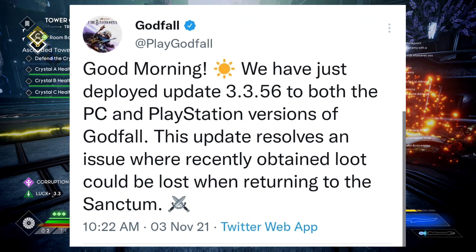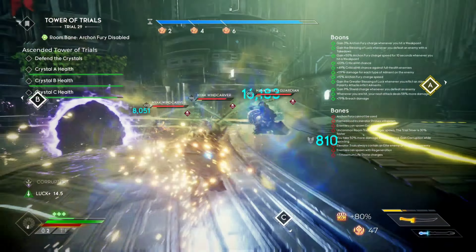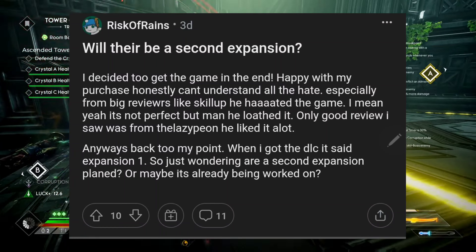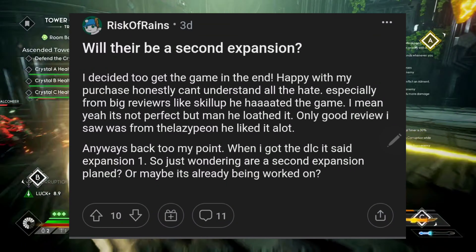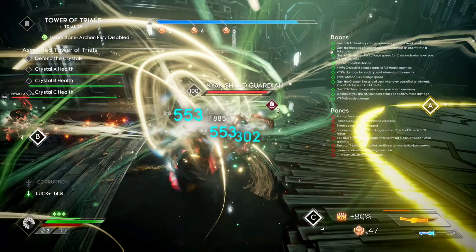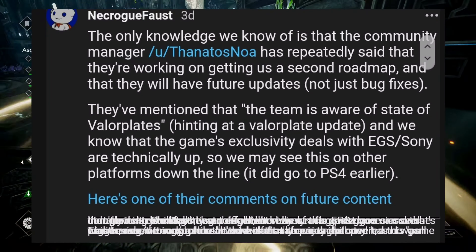With that out of the way, let's get into the update. We got a tweet from the Godfall team stating: 'Good morning, we have just deployed update 3.3.56 to both PC and PlayStation versions of Godfall. This update resolves an issue where recently obtained loot could be lost when returning to the Sanctum.' That's not a big update, but it's something we've been needing and it's been ongoing for a while, so it's definitely appreciated.